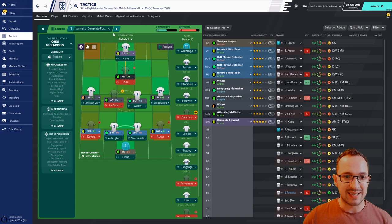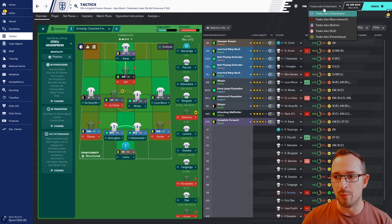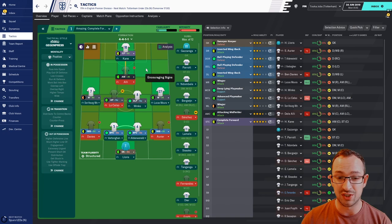Here is the tactic — Amazing Complete Forward by Beryl Ozturk. I'm trying it out on Tottenham, Bournemouth, Bolton (because someone wanted to see how a tactic would do on a team with minus 12 points), Portugal SLB, and Turkey Fenerbahce. The formation is 4-4-1-1, which I enjoy — I think these formations work pretty well.